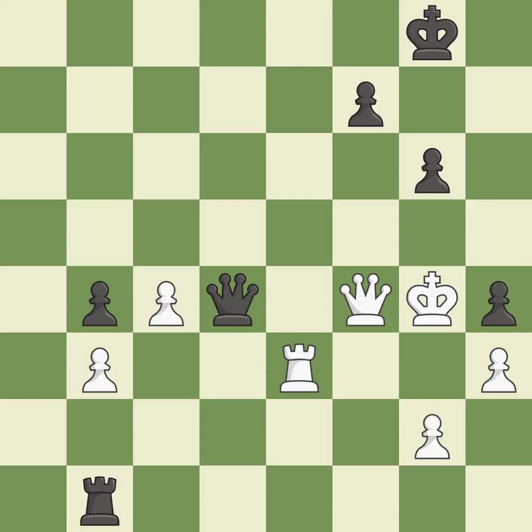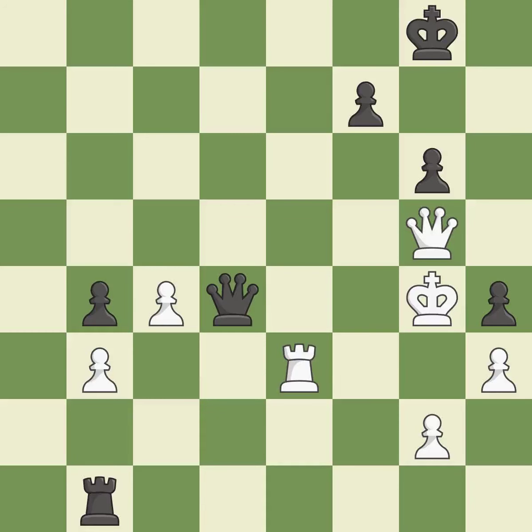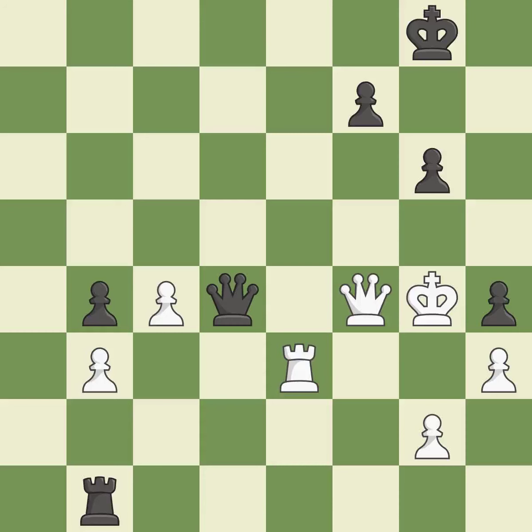This prevents a queen on the other side from checking — it is ideal. This defends the attacked pawn. This threatens to win a queen — it is best. This threatens to force eventual checkmate — it is an inaccuracy. This moves the queen to safety. This prevents a queen on the other side from checking — it is ideal. A pawn that was being attacked and had no defenses is now protected by this. This poses a queen winning danger — it is ideal. This offers to exchange pieces of equal value. This threatens to force eventual checkmate — it is best.